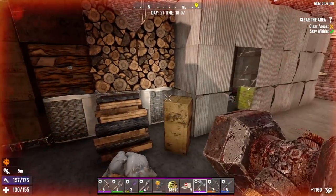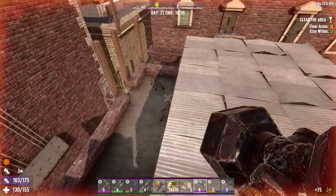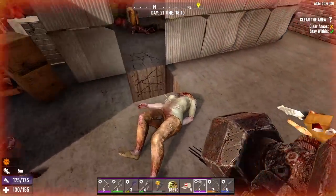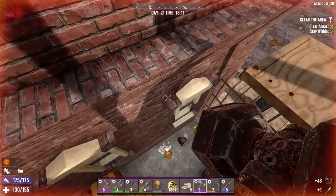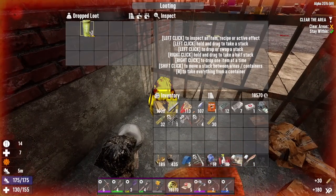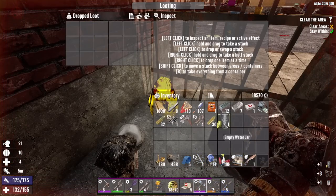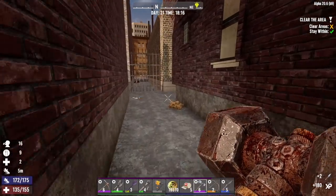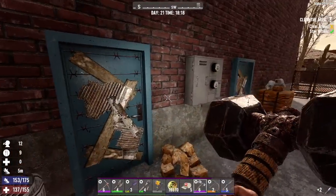Gotta watch out — there are landmines around. I think I read the landmine book but still, we want to be careful. There's no clear way to go. I'll just hop down here, grab that loot bag — some food, ammo, and drink. Throw that glass jar in there, couple of arrows. All right, where are all the zombies? In here.